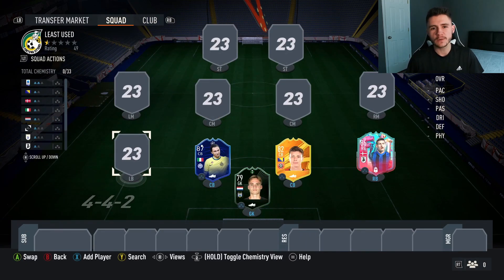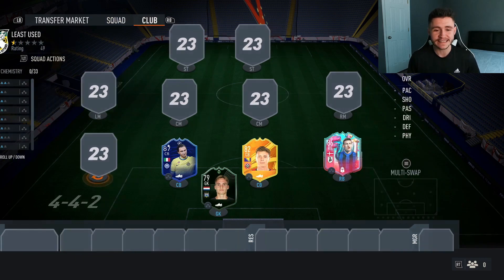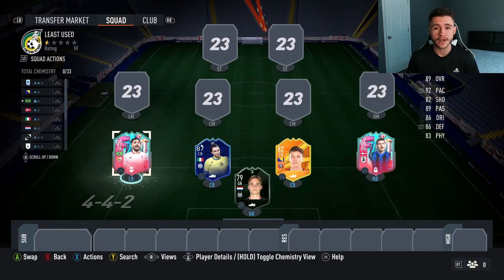Our left back is probably a player you wouldn't expect to be in the team, but he is the least used special card apart from Inform and Conovo Libets and Dora's cards. It is none other than Alex Tellez, his Foot Birthday card. He's played a total of 90,000 games.